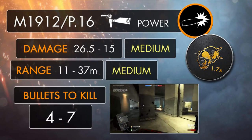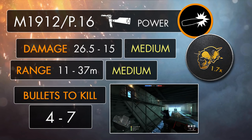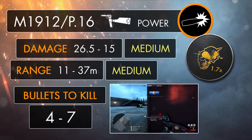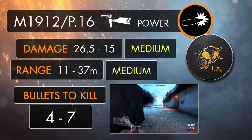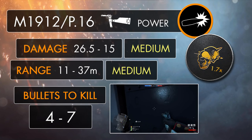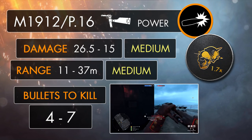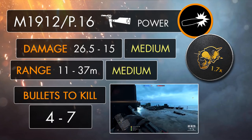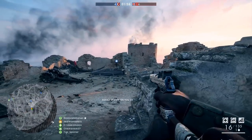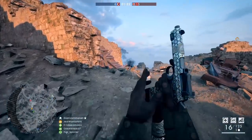Time to check out those stats. The P16's bullets deal a pretty moderate amount of damage when compared to the other Assault Class weapons. It's got a maximum damage of 26.5 up to 11 meters, which will then start to decline over distance, eventually reaching the gun's minimum damage of 15 beyond 37 meters. Comparing to the other Assault guns, it's basically got the exact same damage output as the Hellriegel, killing in the same number of bullets up to 12 meters, but possibly up to 7 further away. And the gun hits a little bit harder than the Automatico, allowing it to kill in one less bullet over all distances, making it a more powerful and probably more effective gun for bringing enemies down quickly.